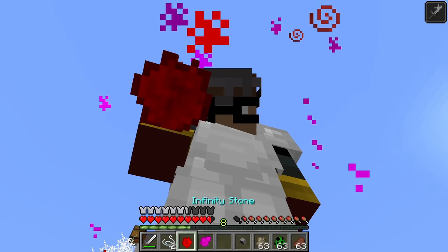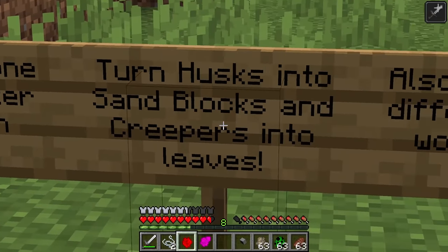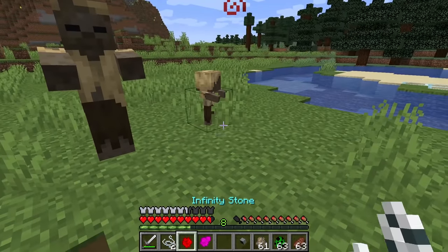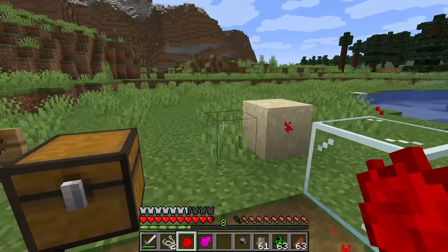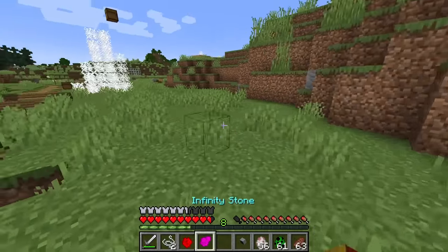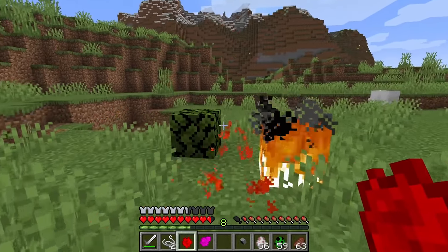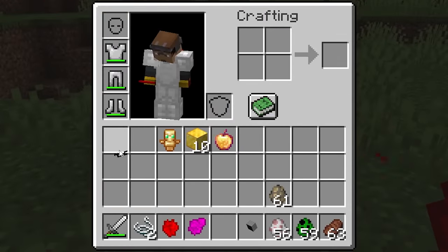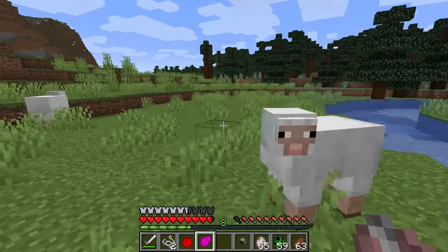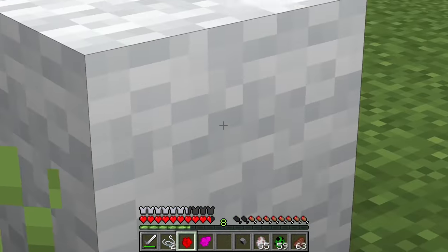These infinity stones also give us unique powers when we sneak. Holding this one we get a strength boost, and holding this one we can actually alter reality - turning some husks into sand blocks or glass blocks depending on their age. We can do a lot of interesting things with this stone, like turning these into leaf blocks, and Superman's glasses turned all the sheep into wool!